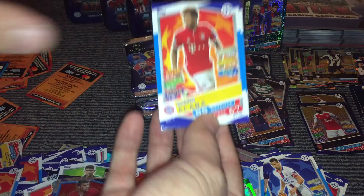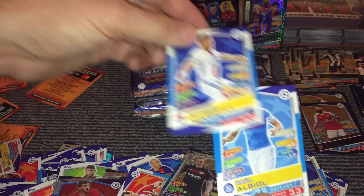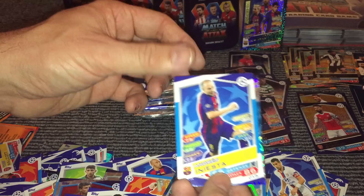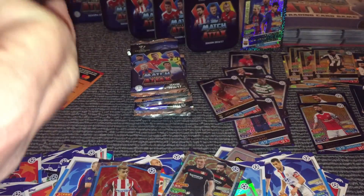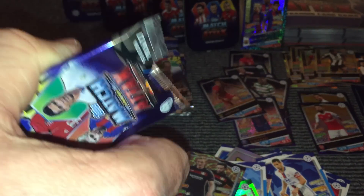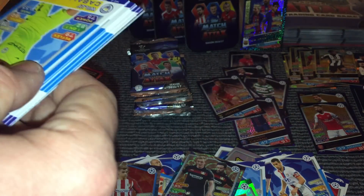Then we have Alabar, Vasquez, Mitroglou, Valbuena, Albiol, Wenyama, Iniesta, Griezmann, and a Modric — which is another Real Madrid variation. That puts us up to 14 different. I know we're just on the lookout for four more, although I think — does Ronaldo, the Hat-Trick Hero — I don't think that comes under the Real Madrid set.